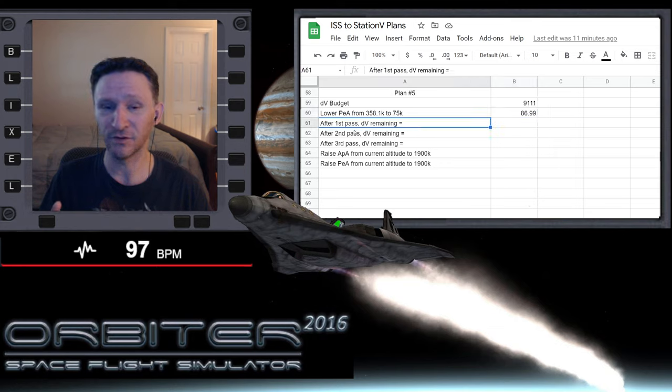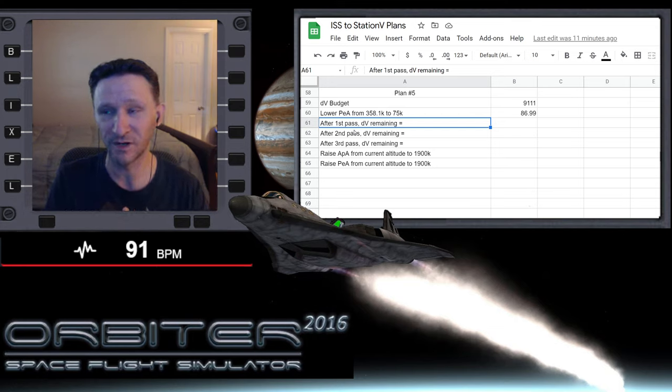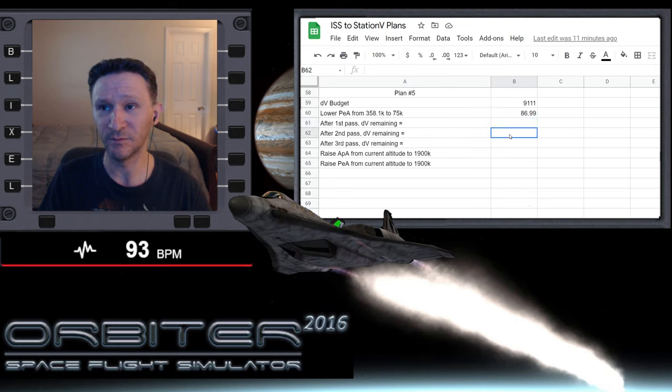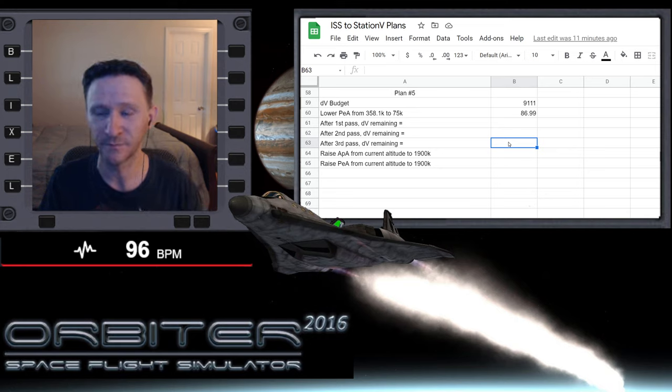We're probably going to have to do at least two or three, maybe even four passes through the atmosphere to get our plane alignment down where we want. After each pass, I'll put in whatever DV I have remaining and we'll calculate what each maneuver cost. It's going to take a while because anytime you're in the atmosphere, you're pretty limited on what you can do with time warp.